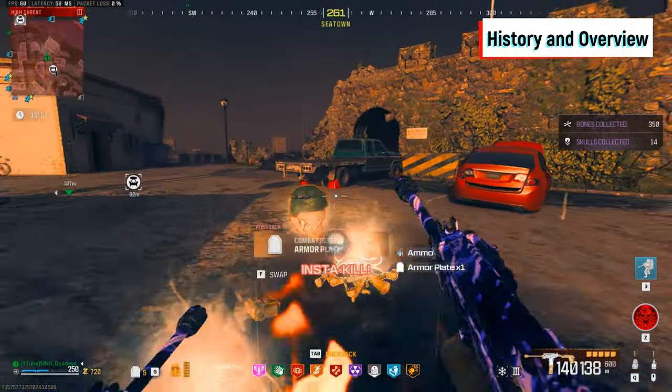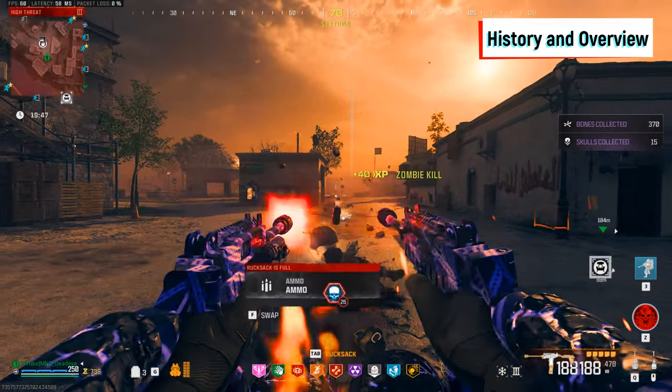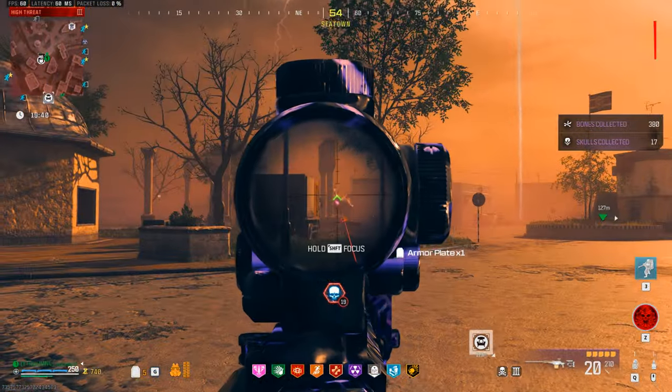The unique Pack-a-Punch camos are also a returning feature in MWZ, with each tier of upgrade having a slightly altered version based on which one you currently have. As mentioned in my forgotten features video, you can retain any of your custom camos after upgrading by meleeing the machine first before purchasing the upgrade.